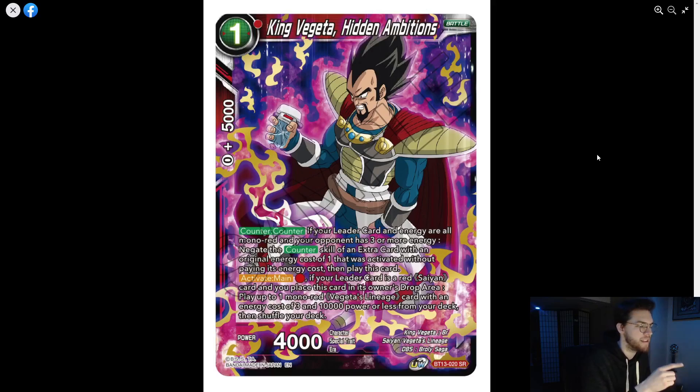The nice thing is they made this a mono red strict requirement — all your energy has to be mono red, so you can't run multi-color. This prevents giving essential power to multi-color decks, which would be completely broken. It has a very high level of power but a very small window where it's actually active, since it also requires energy cost of one — so it doesn't hit the new blocker negates in the Evolution Booster that trigger at five or less life.